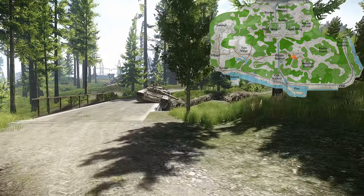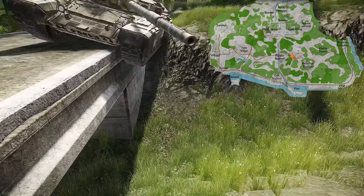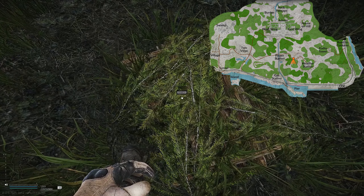Hey there guys, in this guide I will show you all the hidden stashes on shoreline. The first one I will go over is under the bridge with tank near power station.